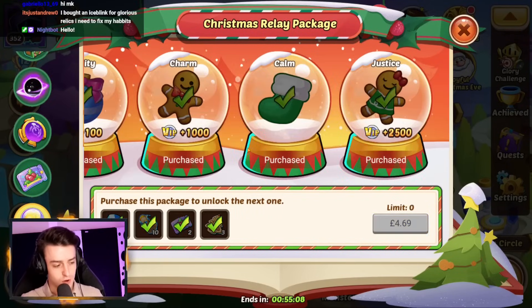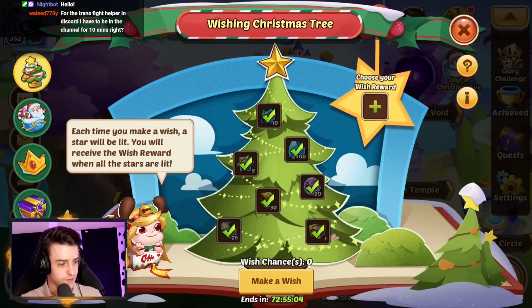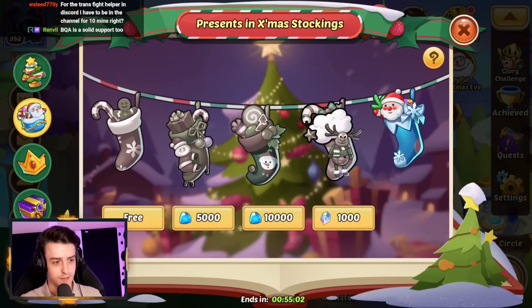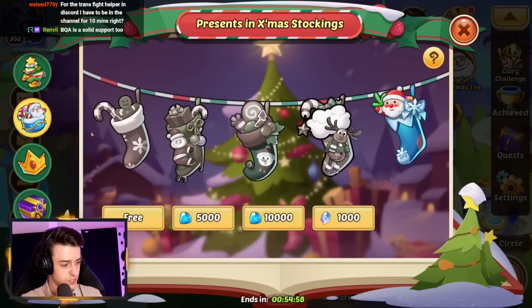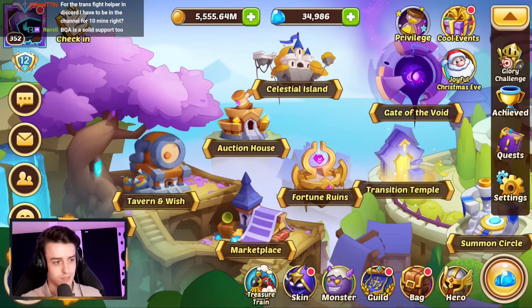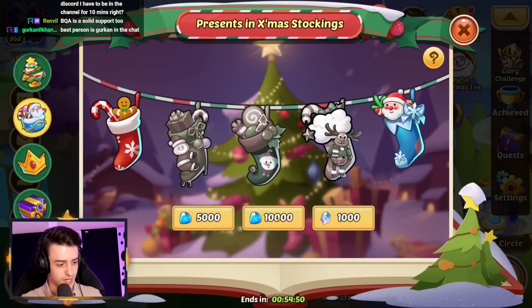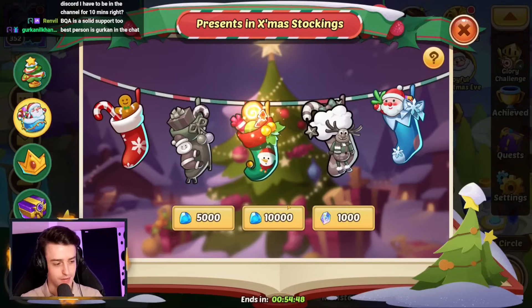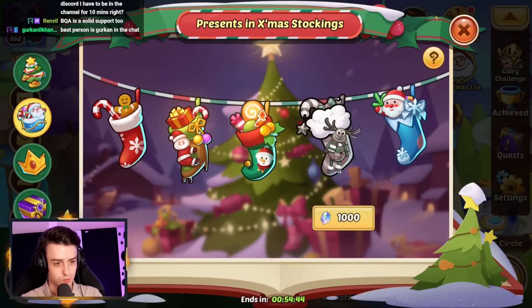We've gone ahead and bought the entire Relay — classic MK behavior for the VIP series. Now we're going to put our stuff to good use. We've got 27,000 gems, which is a fair number, so we'll grab this — that's 7,000 gems immediately. I'm really worried about our gem total because I don't have an incredibly high amount. So if I buy both of these stockings, which I will definitely do, that's great.